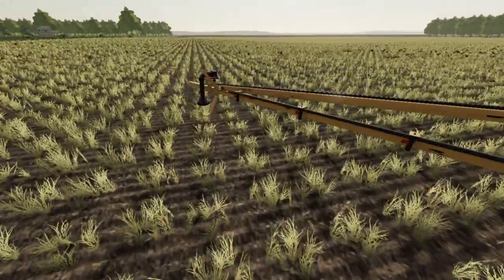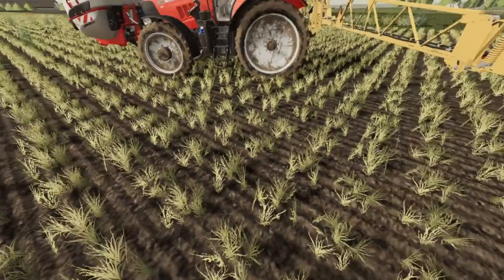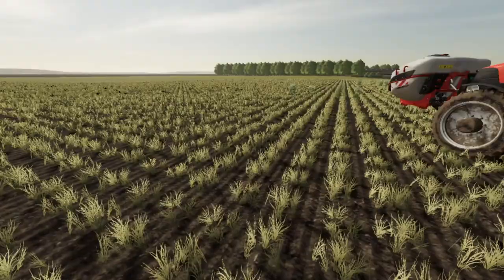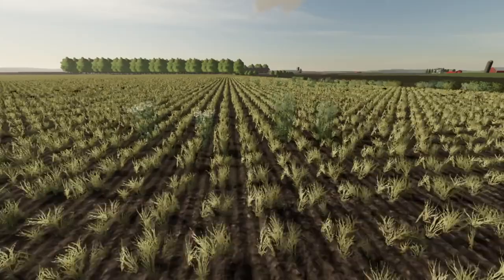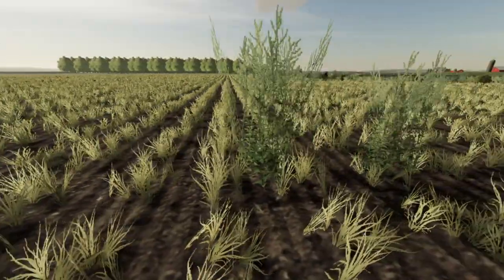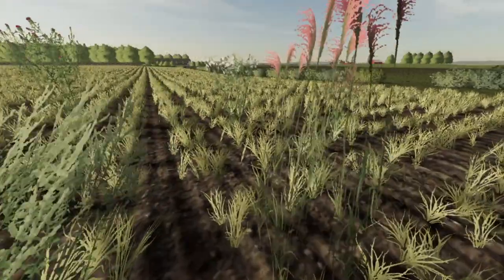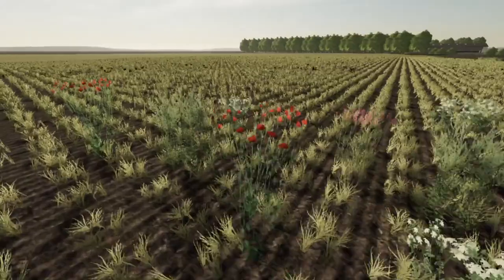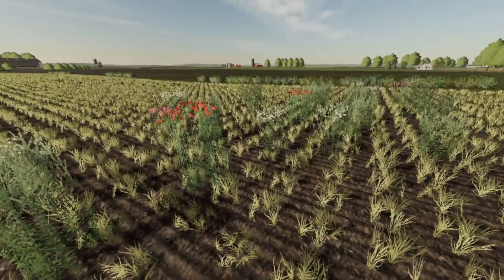Welcome back everybody to Farming Simulator 19 here on Midwest Horizon. As you can see by the thumbnail, we have more weeds. Look at these things - they're beautiful, some of them, but yet at the same time they can ruin your crop. Look at these pink ones right here, those are pretty, and we got some red ones over here.